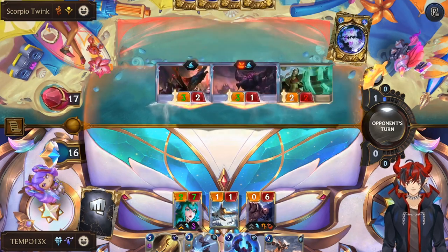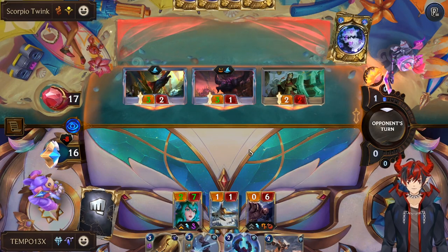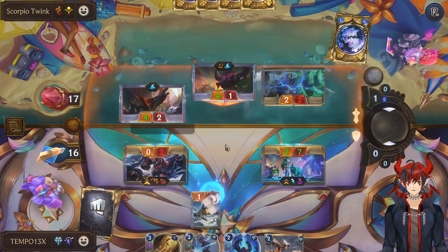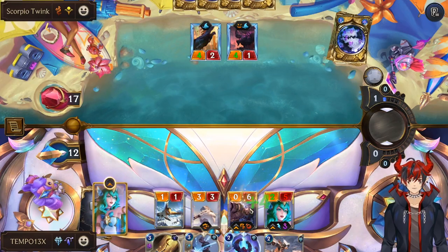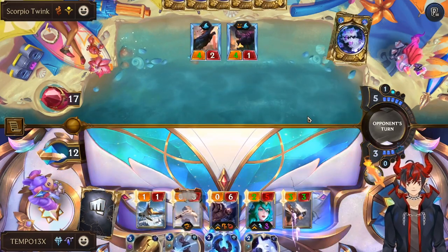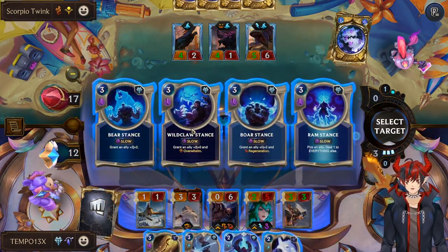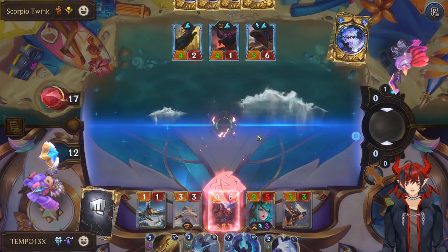I don't really think they can kill the Soraka now. Go ahead and block. I guess thanks for the Chronomancer. Build the Braum, and then Vulpine and Stance Swap on Braum. We'll be pretty close to leveling him as well.